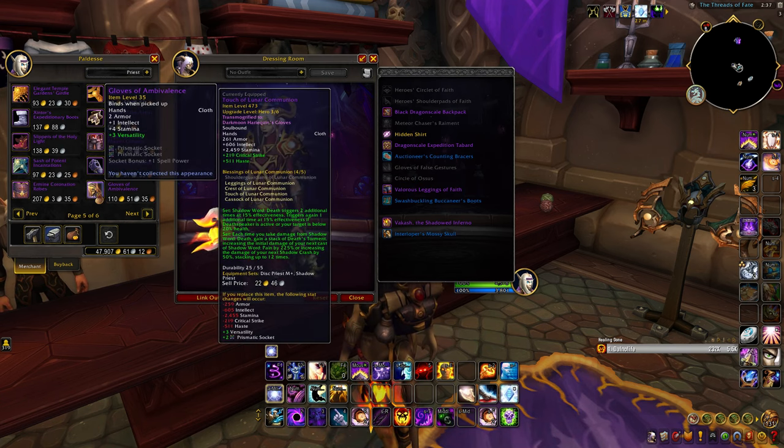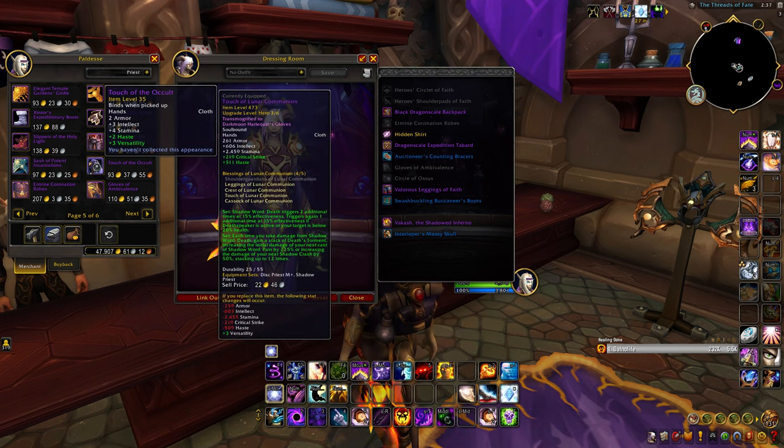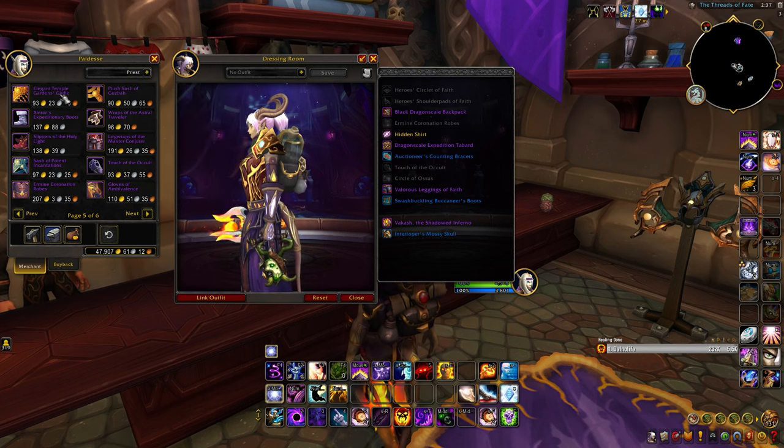Once Cataclysm officially launches, those stored items will be added to your collections, at which point you can toss them aside to create extra space as you prep yourself for Cataclysm leveling.